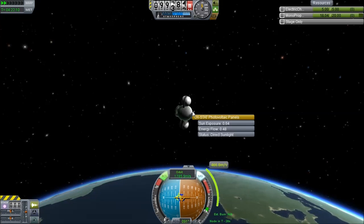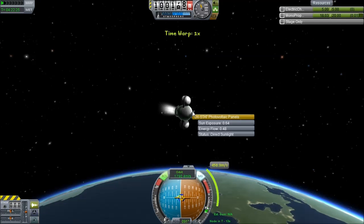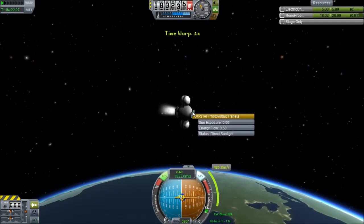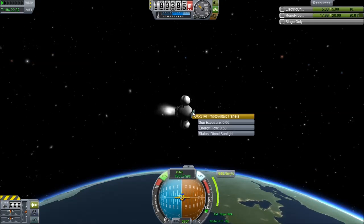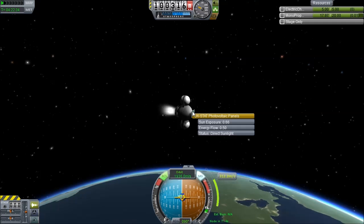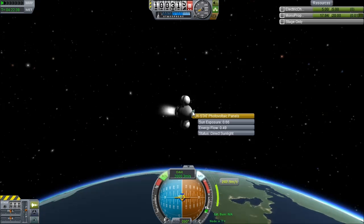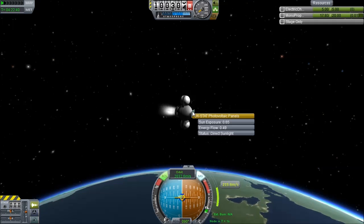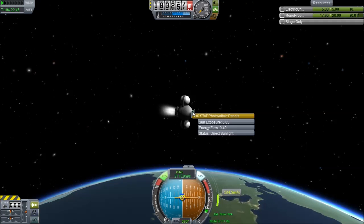The hardest part of flying something this small is managing your solar panel, because you have a few minutes of maneuvering time before the battery runs down. So you have to plan your maneuvers to make sure they're going to be in light. When you finish doing stuff, you have to make sure you reorient your solar panel so that it points back at the sun — and this can be hard if you're flying around a planet.